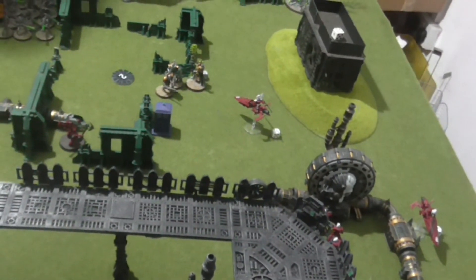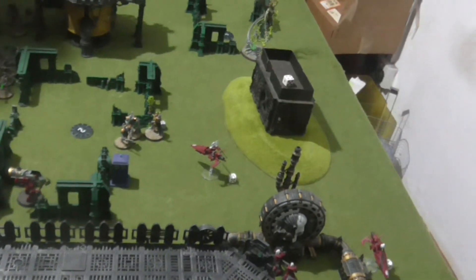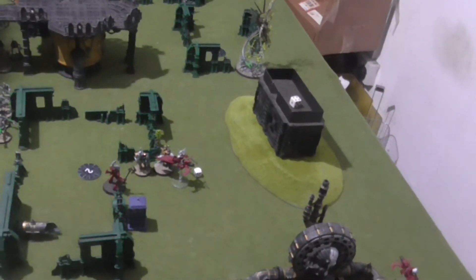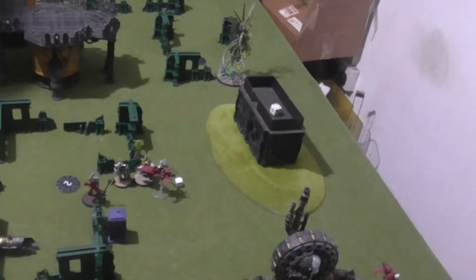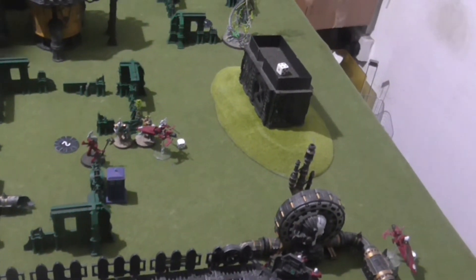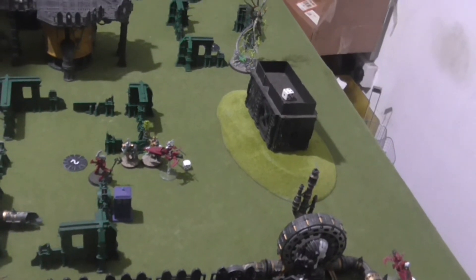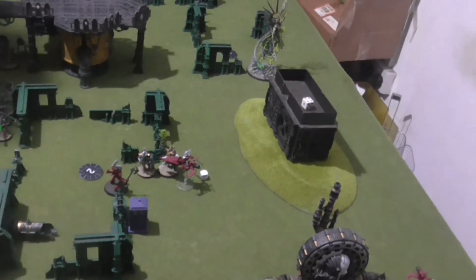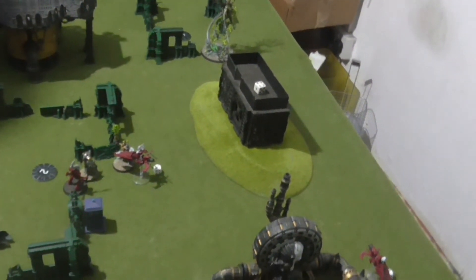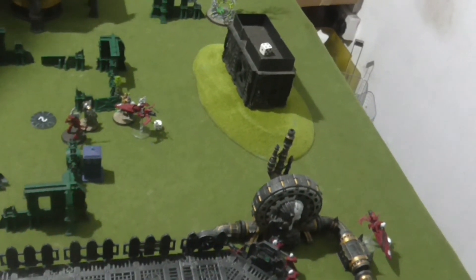The only charge I'm going to do is the Wraith Blade and the Farseer charging into combat. The Farseer fought first and did a lot of attacks but because he's got no AP, didn't actually do any damage. The Wraith Blade did manage to kill one of the Lych Guard. Now they're going to fight back — Imhotek did two wounds to the Farseer but it wasn't enough to kill him, and the Lych Guard failed to hurt the Wraith Blade.